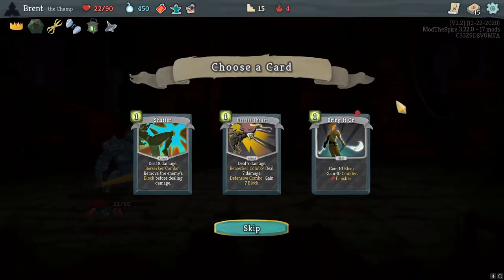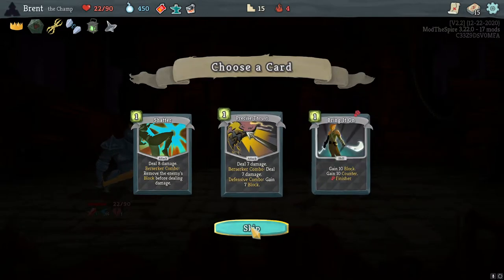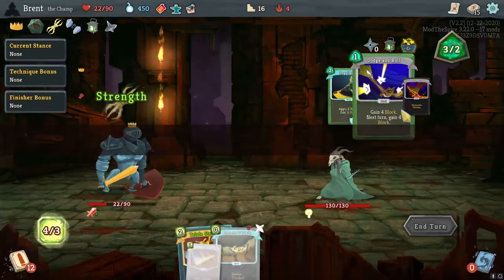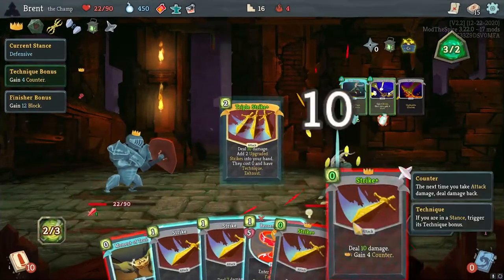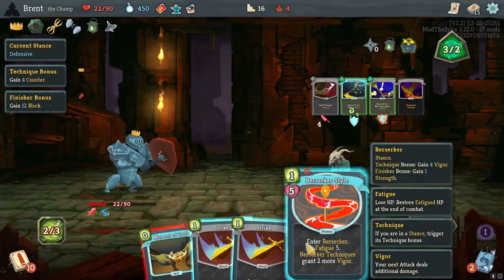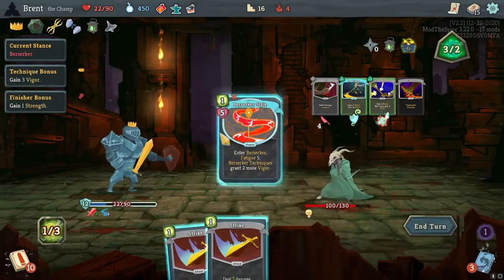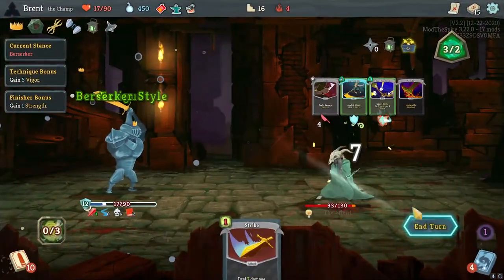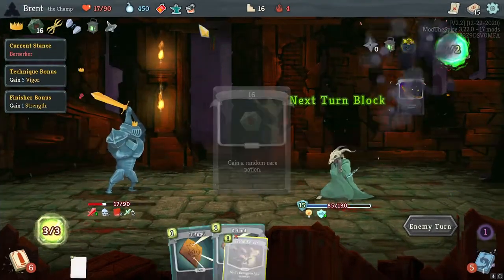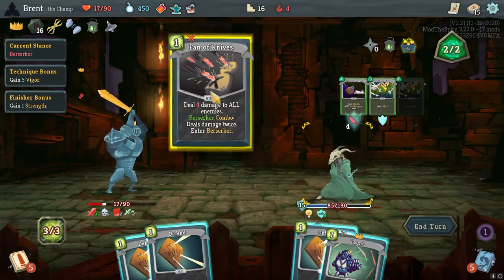Essence of Steel — I haven't been looking for strikes. Bringing out is pretty good but I don't think I want to. Silent — get the strikes into my deck. He's doing four — Moment of Truth gives us defense. I think we Moment of Truth and then Berserker Style. Gonna be close.